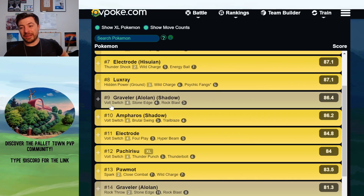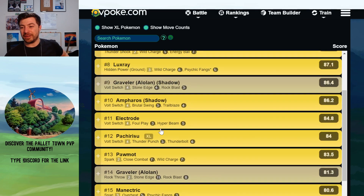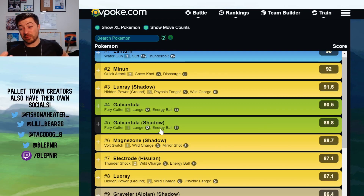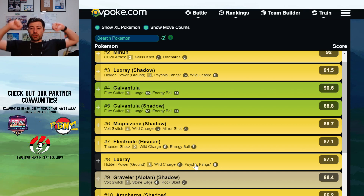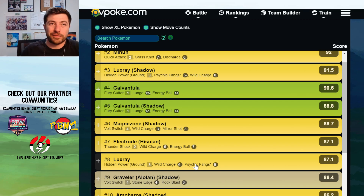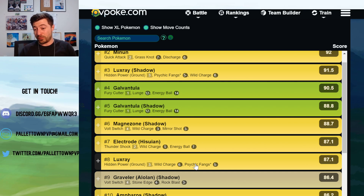Then you've got your Alolan Rocks. The sim says Volt Switch here, but all the other scenarios recommend Rock Throw — definitely use Rock Throw because it's getting all the same wins. Volt Switch is resisted. Also, you can 2-shield your way through Hisuian Electrode with Rock Throw. The 2-shield scenario is really interesting here. Normally we default to 1-shields, but the 2-shields show that Hisuian Electrode will really threaten the Alolan Rocks in 1-shield, but in 2-shields the Alolan Rocks can flip that matchup.